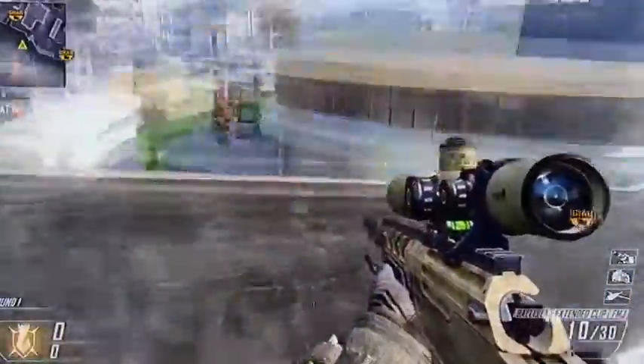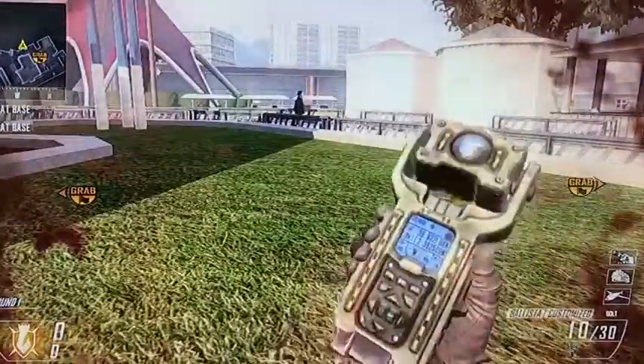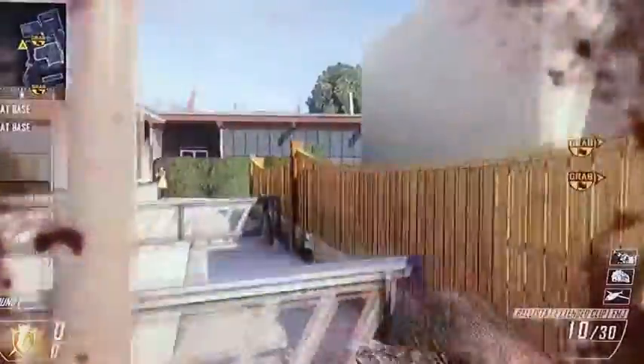And then you're on the roof. Now, since you can't place your attack up there, you go down here and place your attack, so whenever you die, you will spawn out here.